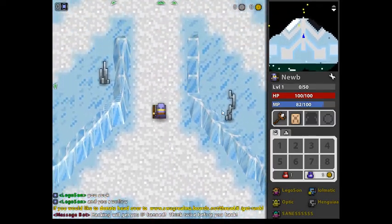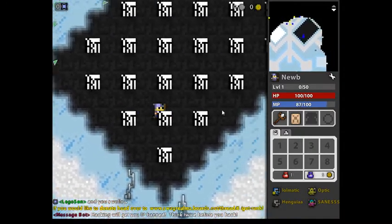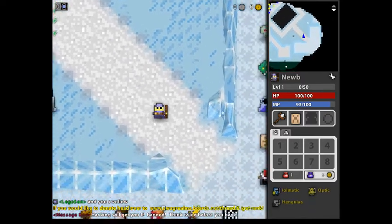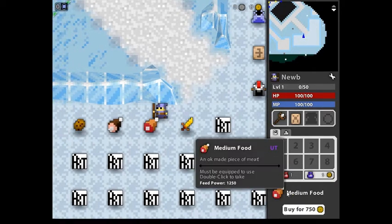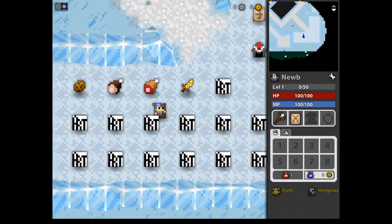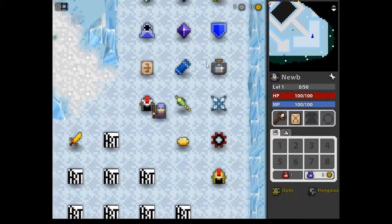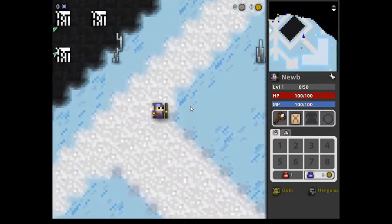I literally just made an account on this game so I'm checking out the Nexus for the first time as I'm showing you. I like the design, it's another creative Nexus. We have food — I wonder how much feed power — 6000, jeez. Lots of different food. Here we got abilities for whatever these grey things are; I notice I have some of those. The server is not that laggy, I like that.